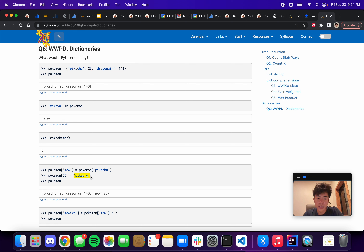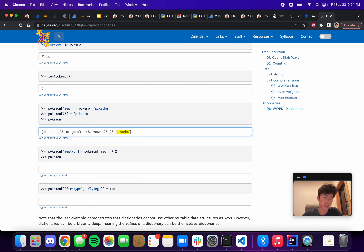Next we have `pokemon[25] = 'pikachu'`, which kind of switches things up. Remember that when indexing into a dictionary, the thing inside the brackets is always the key we're indexing into, not the value. Since 25 isn't a key — Pikachu, Dragonair, and Mew are the keys — we create a new key-value pair where 25 corresponds to the string `'pikachu'`. This is different from the key `'pikachu'` already in the dictionary.